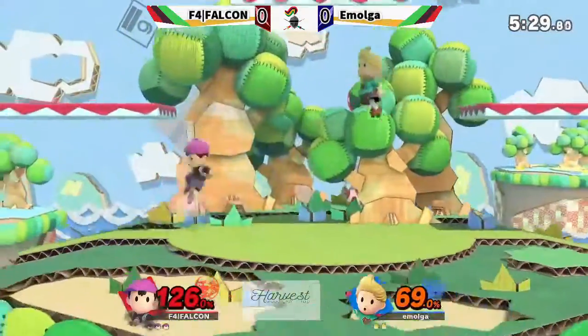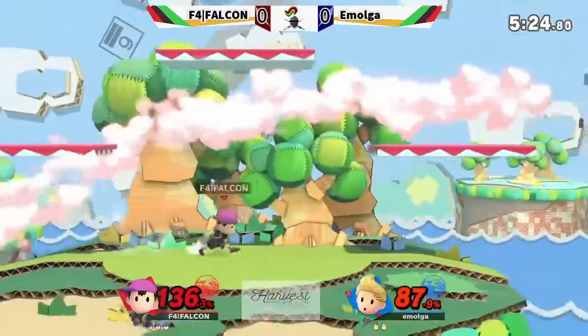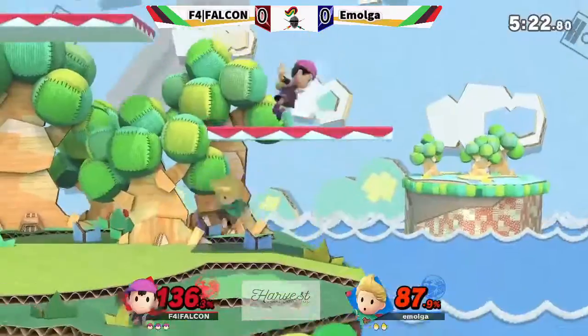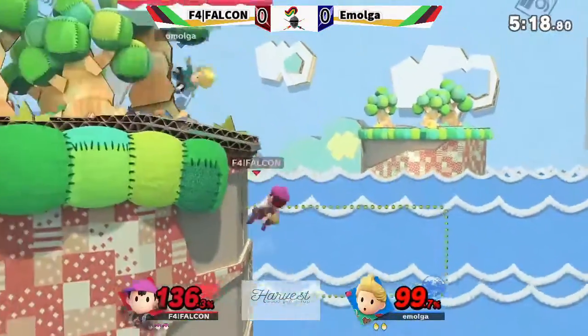Looking for the spike too, man — nearly had it. Getting aggressive here, he's trying to find that early stock. Excellent back air, keeping him on the ledge. Emolga is trying to find his way back to stage here, but having a little bit of trouble.